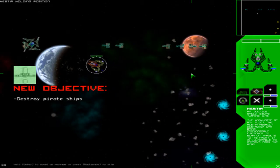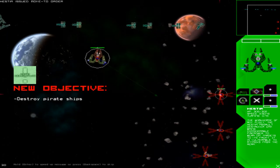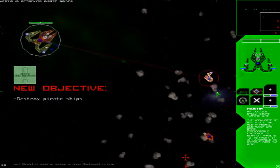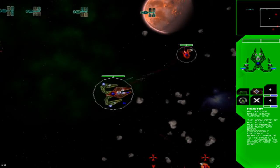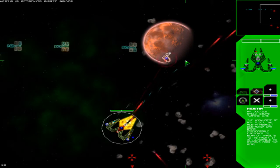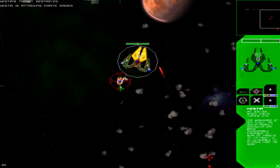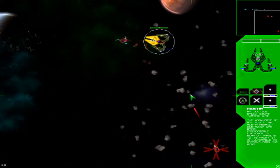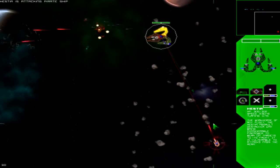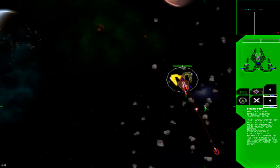So we've got incoming space pirates and we are going to destroy them. I've targeted one — these are pretty small ships made for boarding more than anything, not combat. So they have no chance against us. We're just going to wipe them out completely. We'll make easy work of these guys.